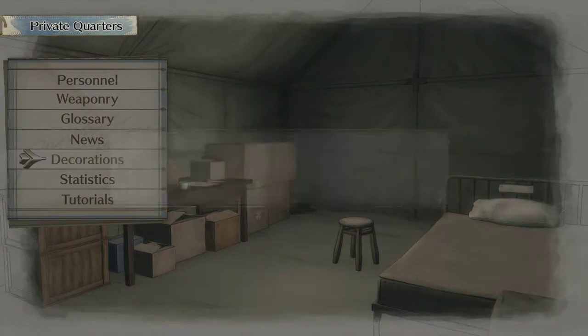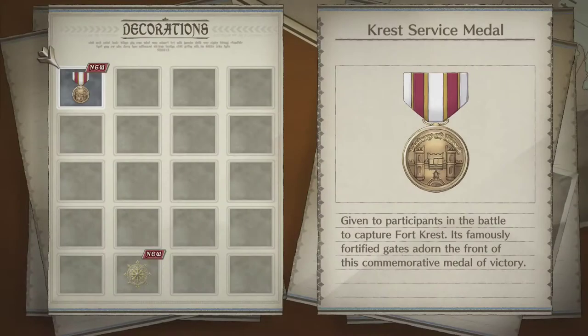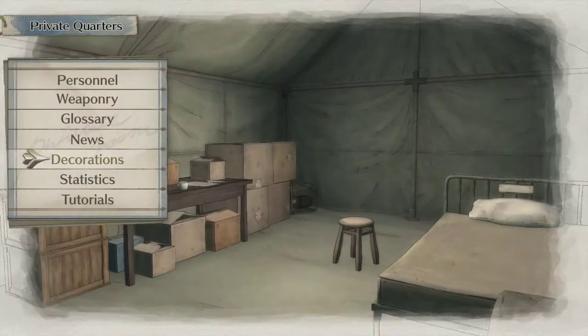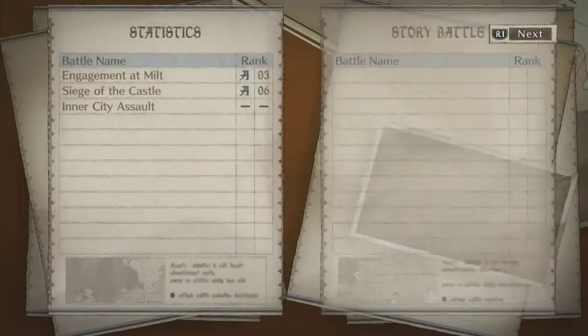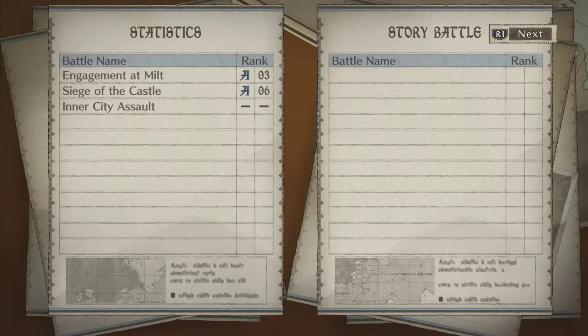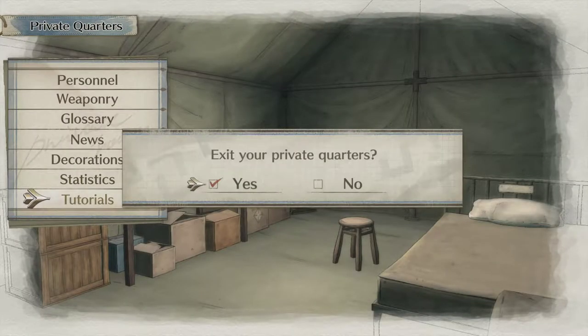You also have a full glossary of all weapon systems, news articles to read for lore and upcoming story context, decorations and medals, battle statistics, and tutorials if you need to review any of the game mechanics. All of that is available in the private quarters menu.